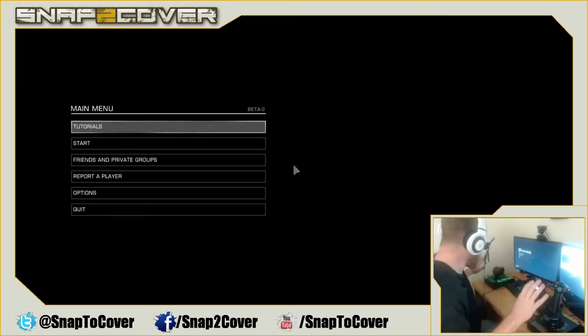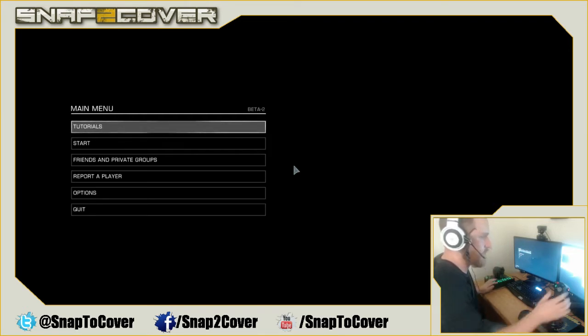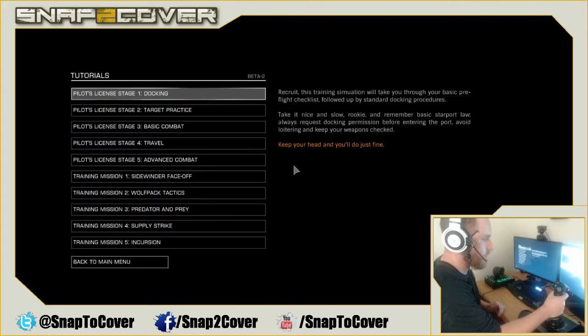The game has HOTAS support, so I went out and bought a HOTAS rig — hands-on throttle and stick. That basically means I get a joystick to turn my ship around with a bunch of buttons and triggers, and then I also have a throttle to increase and decrease speed.